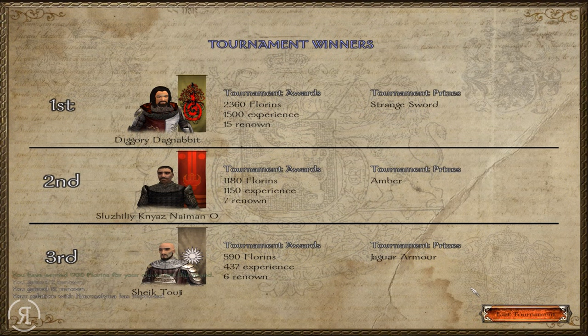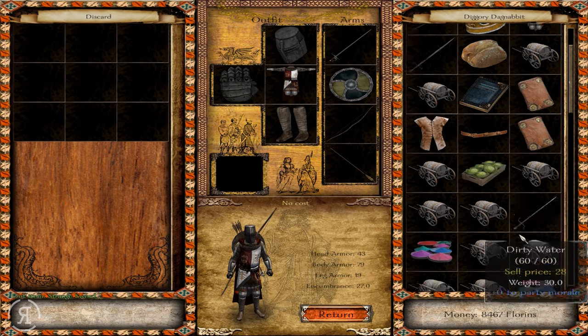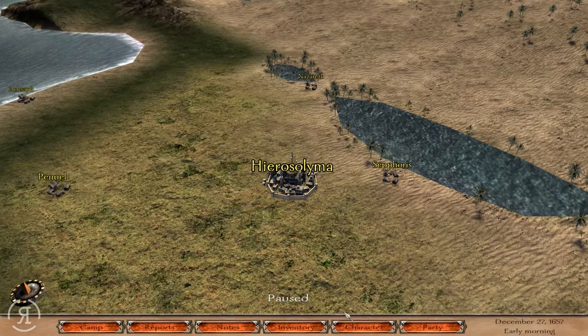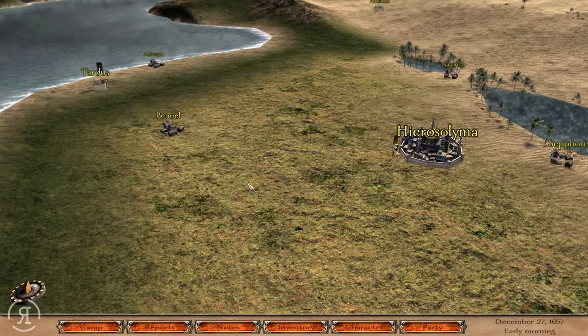Upon finishing the tournament I've been granted a strange sword — I'm not entirely sure about that reward, I don't think I've gained that ever before. I only just gained the turquoise thing as well, which is perfectly fine, but this looks maybe good. Let's go into our inventory and take a look at the strange sword. Yeah, it's not actually that good — it is two-handed/one-handed slash, 32 cutting, but the speed is pretty nice. It's kind of underwhelming and I would have preferred the amber for second place, but what can you do.